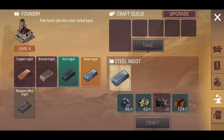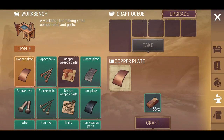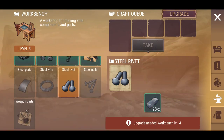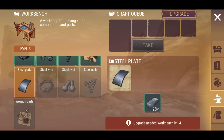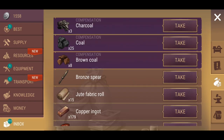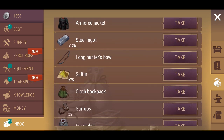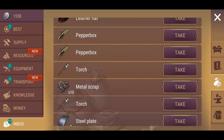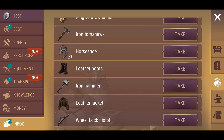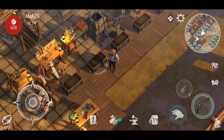Steel is going to be needed and required soon enough. What I probably should have done earlier is upgraded this workstation, because it only takes three days instead of four and would have given me access to the rivets and steel. I do have some steel plate ingots in my inventory, but I don't have many rivets — and I'll need the next upgrade to craft steel rivets.